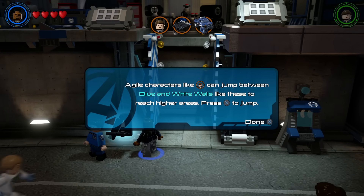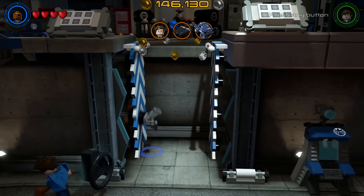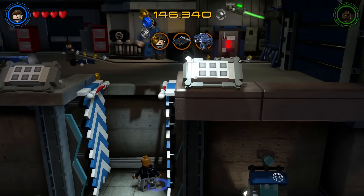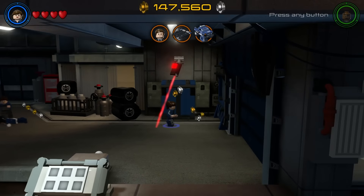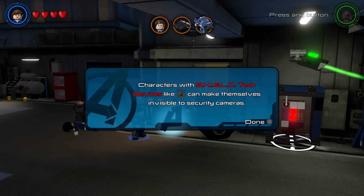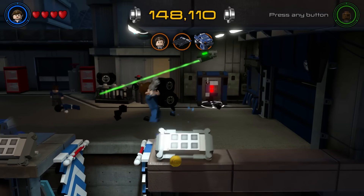Agile characters like this guy can jump between blue and white walls. Can I change characters? I don't think Nick can do that — we need to find someone else. I don't think Maria Hill can do that either. What is that? It closes the thing.